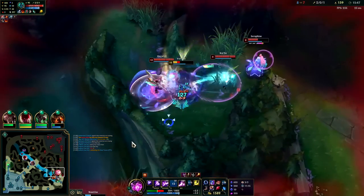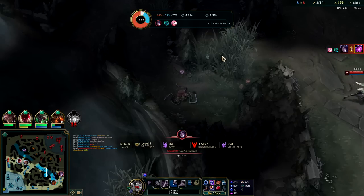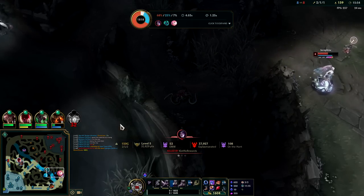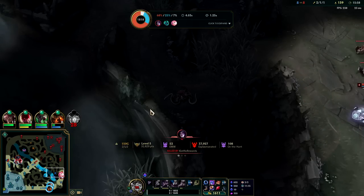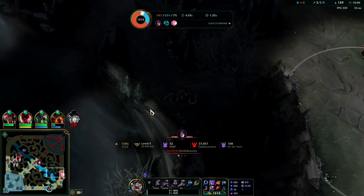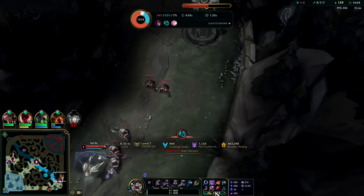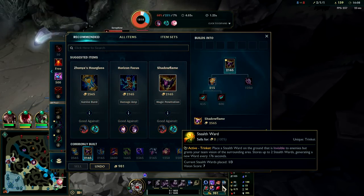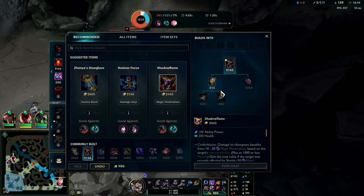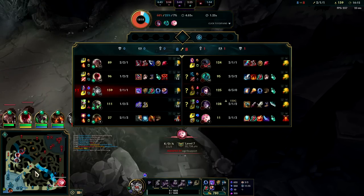I couldn't move — I got blocked so hard, I don't know if it was Hecarim or Nautilus. I was trying to get to the wall to Flash. I had sustained too much damage and Hecarim still had R, so I wasn't going to Flash the wall once I was almost dead. I should have pulled off from the dive once it initially fell and I missed my first Q — that's my bad.